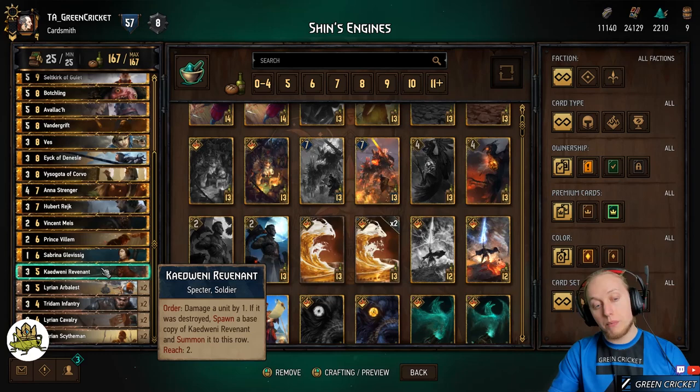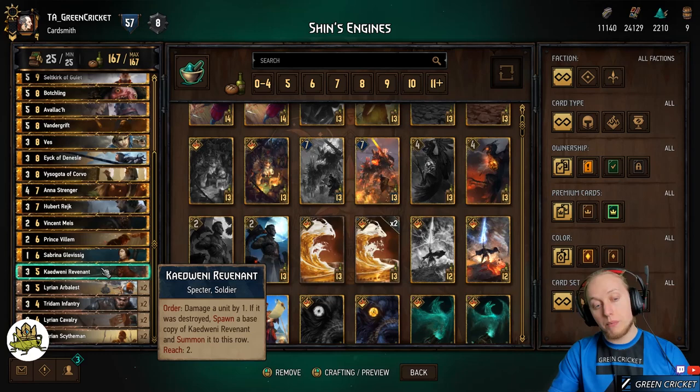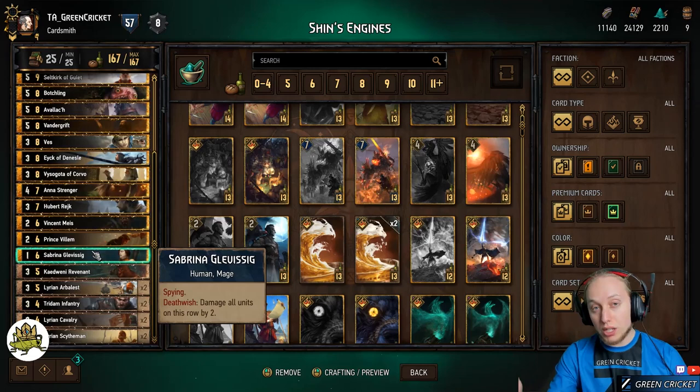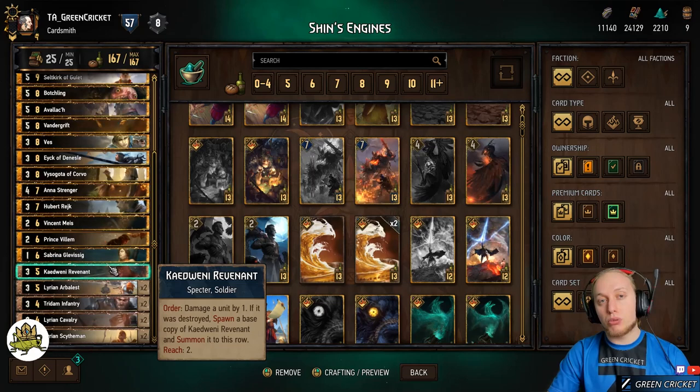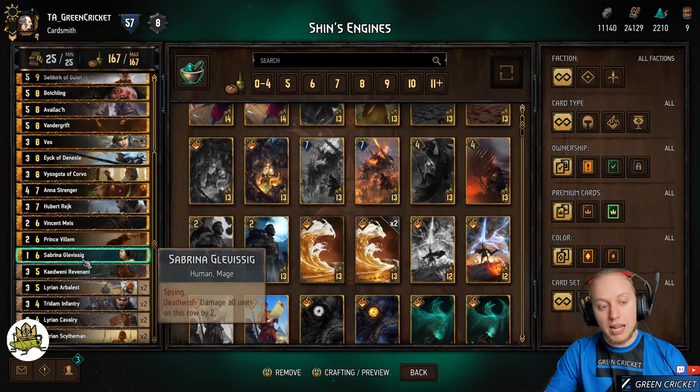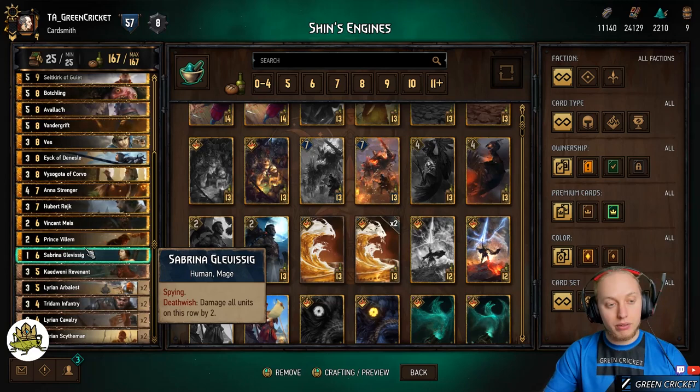The good thing about Kat Vennie Revenant is also that if you have a one-point unit on the board, you can hit that as well and get another Revenant through that. Also a good target for Revenant is Sabrina. If your enemy has a lot of unit row stacks or it's generally late in the game, you can play Sabrina when you have a Kat Vennie Revenant on the board, hit Sabrina with the Revenant — she will do two damage to all units on the enemy row, and you get another Revenant out of it. You can also execute Sabrina with Octvist or Syscentesis, so there are a lot of options.